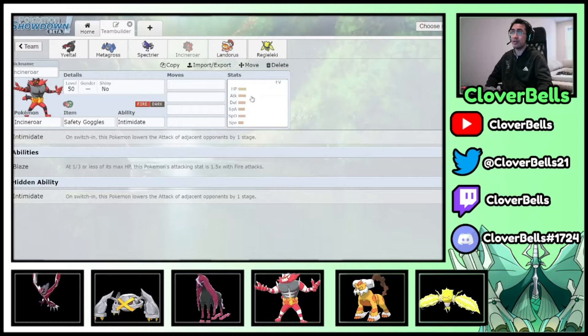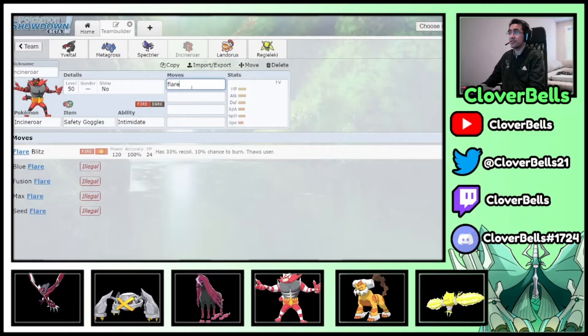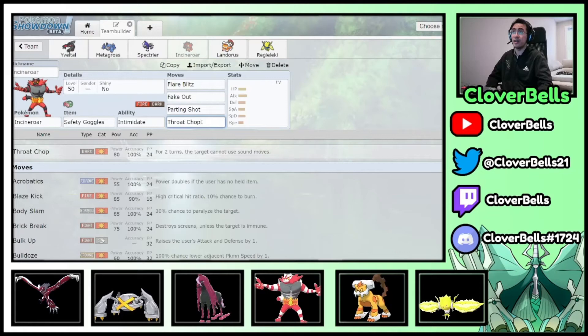Incineroar runs Safety Goggles — helps against the sun matchup and provides sleep immunity, which is always valuable. Standard moveset: Flare Blitz, Fake Out, Parting Shot, and Throat Chop. Throat Chop is really good on a Dark Aura team because you get that damage bonus — you'd be surprised how hard it hits.